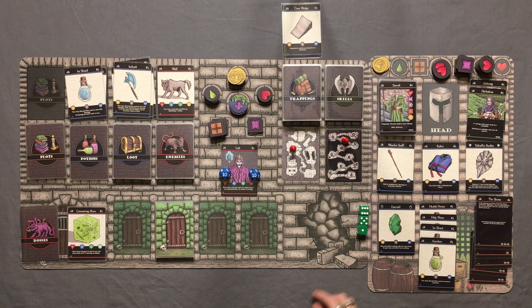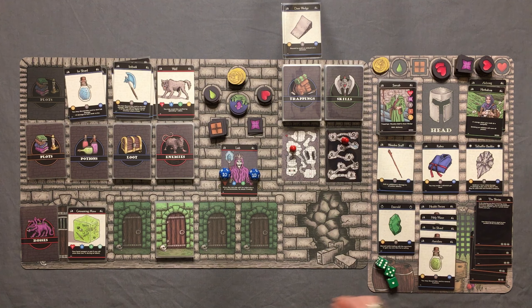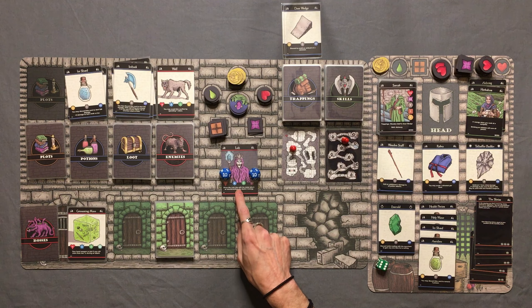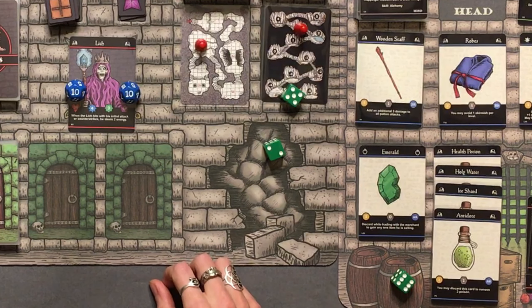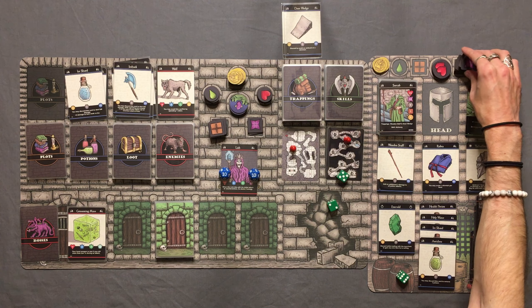The lich gets to attack first, which is a little scary. The Talhofer Buckler subtracts one from initial damage — he's doing three plus three: six damage. That's literally half our health gone in one hit. We're down to six health. He also steals two energy. We've got to take this guy down. I'm going to use the health potion first — discard it to gain four health, going back up to ten HP.